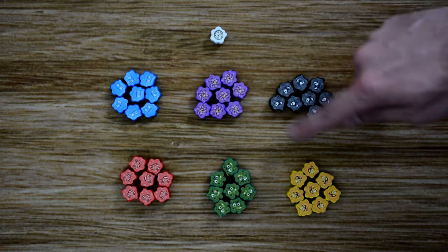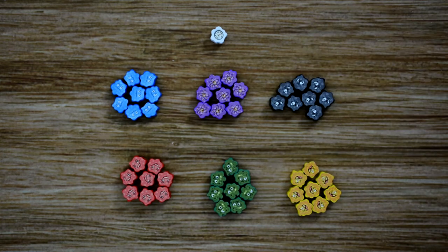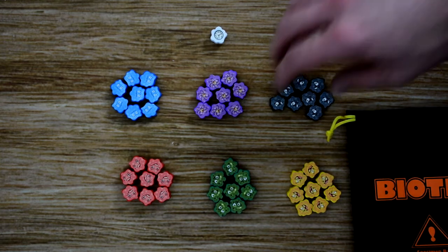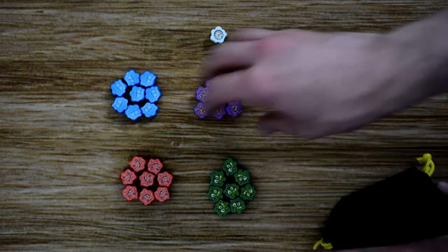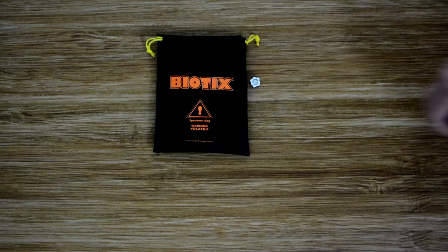Once you've determined what type of game you're playing and whether you're using the advanced biotics, simply add all the biotics to the bag. For our game, we're not going to use the black ones initially, so we'll add the rest to the bag. Mix up all the biotics in the bag and place it in the middle of the table.